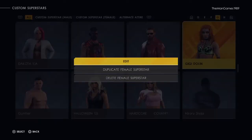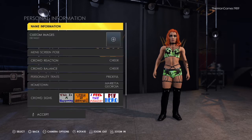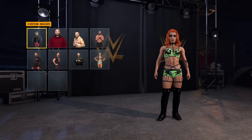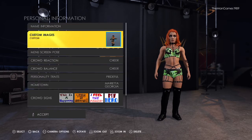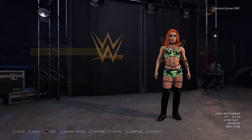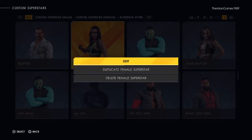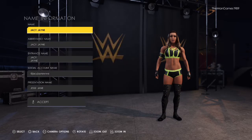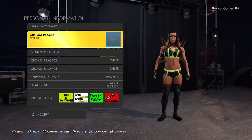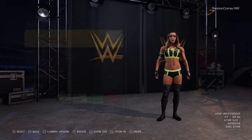Now we're going to find GG Dolin and do the same — go to Personal Information, Name. Her name is fine so we don't need to change that. Go to Custom Image and click on her image. We want the crowd reaction to be Boo and the mix for the balance, then save that. Now finding Jacy Jayne: Personal Information, her name is fine, crowd reaction Boo and mix, then Custom Image — that one there — and now save that.